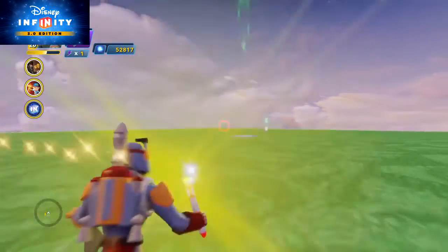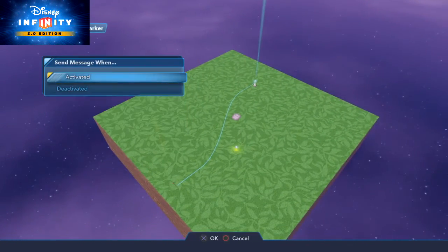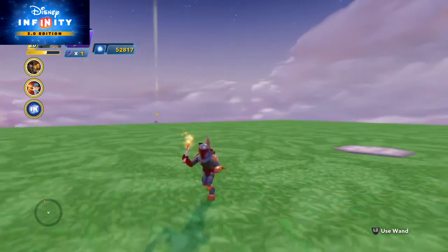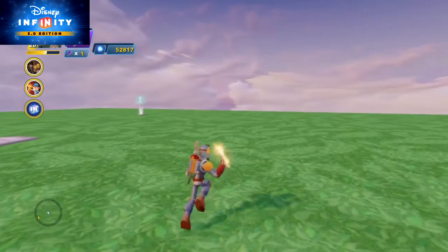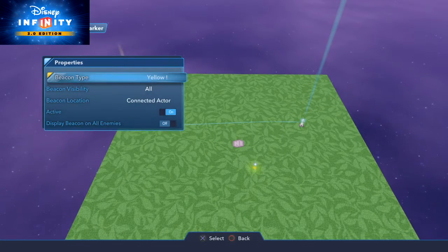So that's the radar tool. It's fairly simple to use. You can send out messages when it's activated or deactivated, and of course you can activate or deactivate it with logic connections. But it is a wonderful tool to really help guide people around your toy box. And as you can see, it's incredibly easy to use.